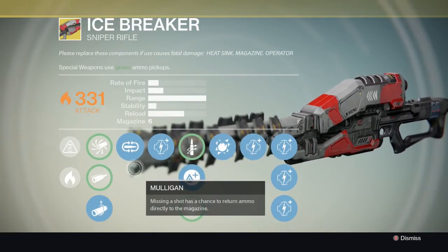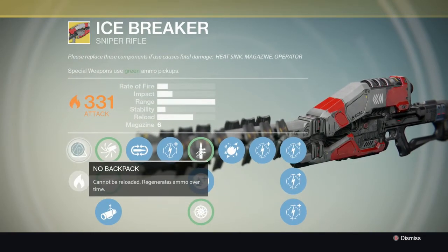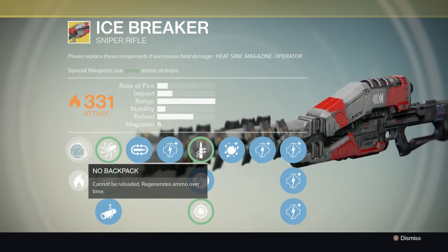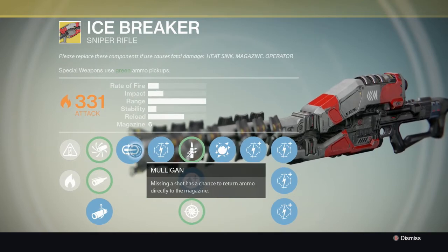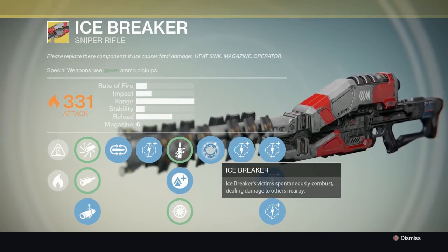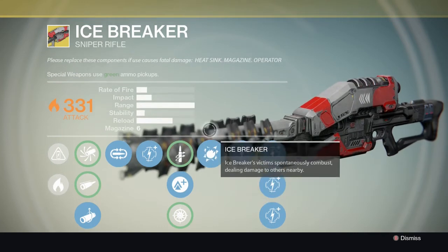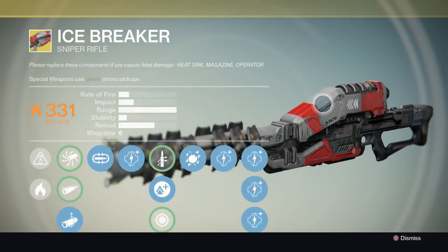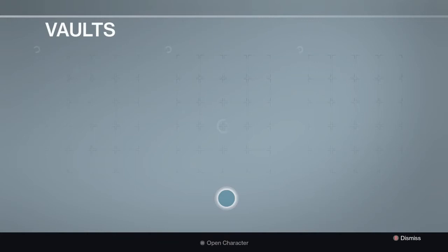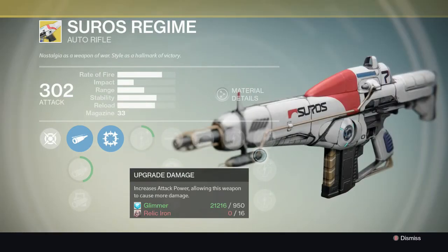Next we have Icebreaker, which I have and really enjoy. It's very unique because of its perk No Backpack - it cannot be reloaded, but ammo actually regenerates. It also has Mulligan and the Icebreaker perk, where shooting people has a chance to cause them to spontaneously combust, dealing damage to nearby enemies. Very satisfying to see them explode, though kind of pointless in the Crucible.